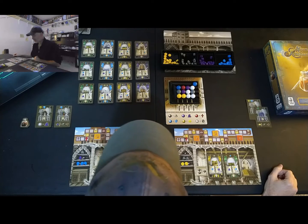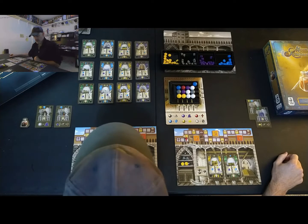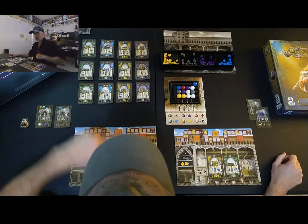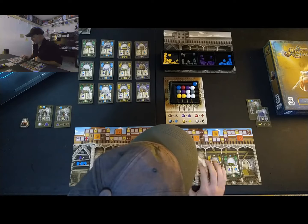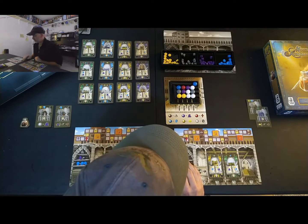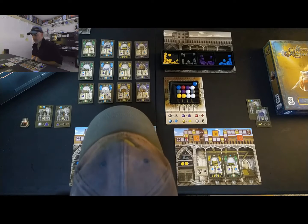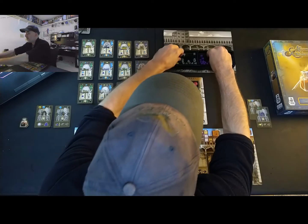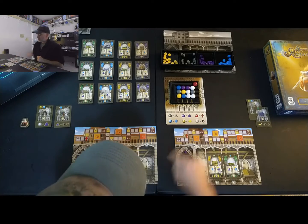Board two wants to produce gold but doesn't have options for it — it's not great for resources right now. He decides to gather faith, a merchant, and a gold so he won't lose any resources and will get one faith. So right now if the game ended, he'd get one point from his faith.